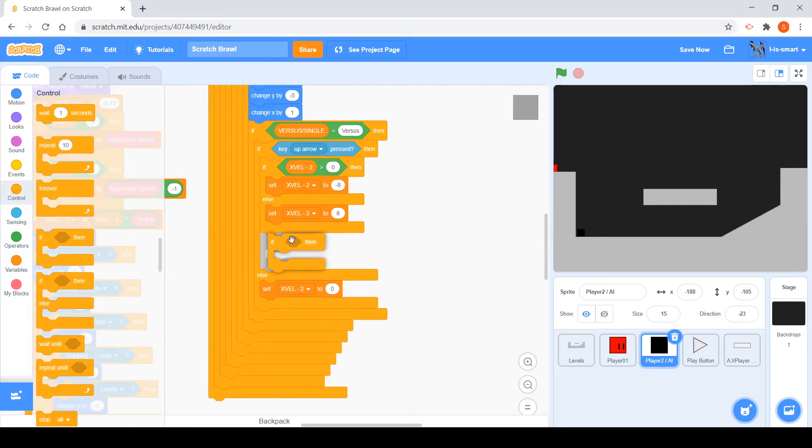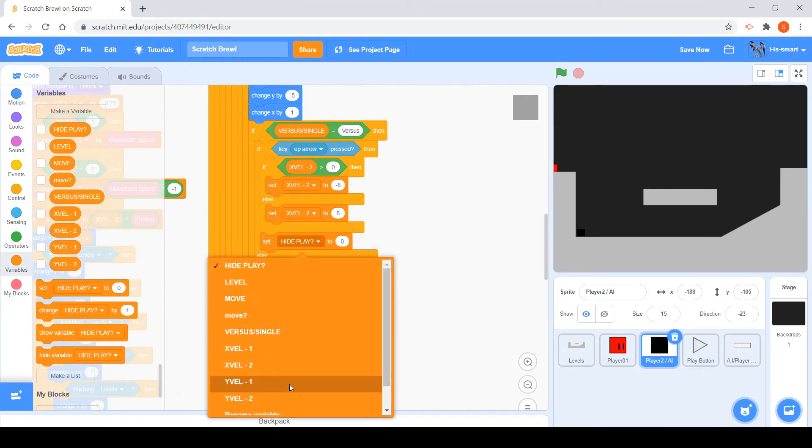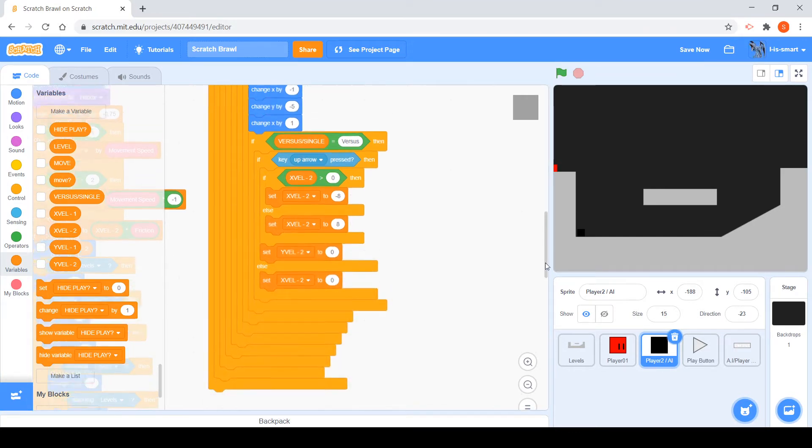And then at the bottom just say: set X velocity to 0. We also want to — to make it actually jump — say: set Y velocity to the jump value.